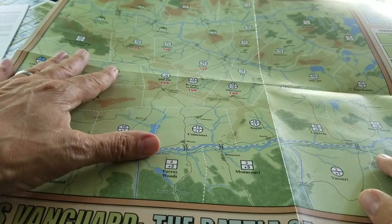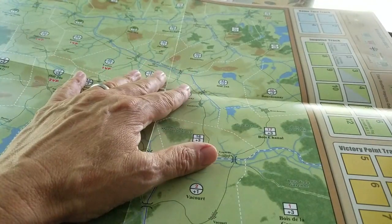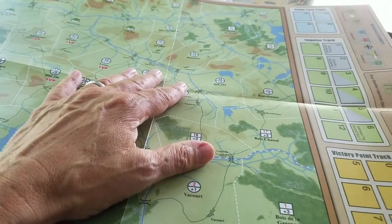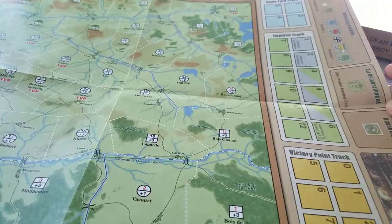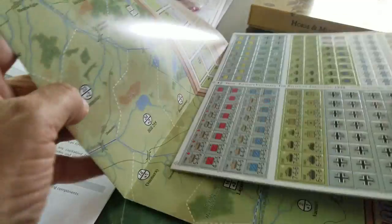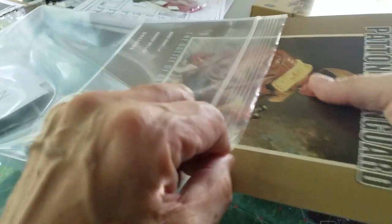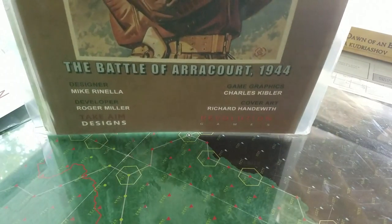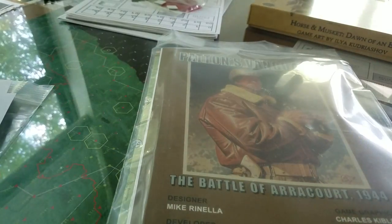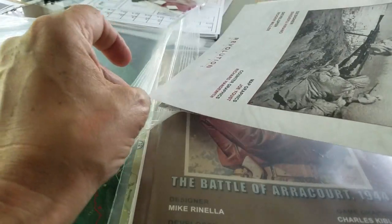I'll be interested to see how this plays. I don't know the game or the battle particularly well. On the map there's a game turn track with one through four impulses, victory points on the side, historical leaders, and air bombardment. It's a slightly different design than your standard cookie-cutter wargame. Thanks to Revolution Games for getting these to me quickly. I'm hoping in the next couple of weeks we'll get Red Typhoon to the table first, given the shorter rules, and then have a look at Patton's Vanguard after that.